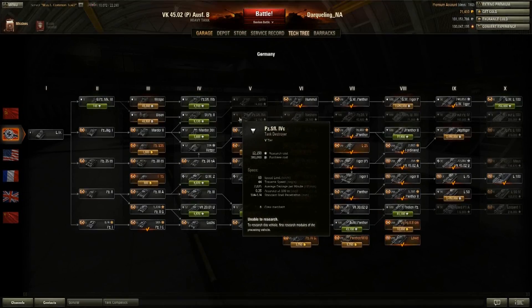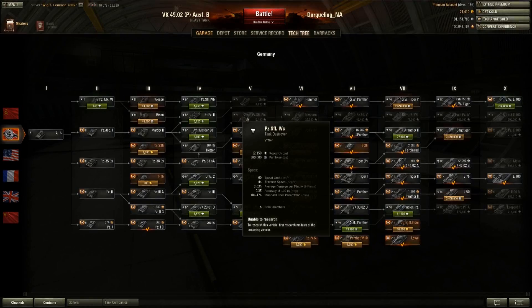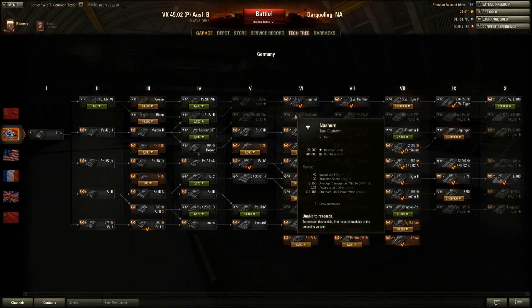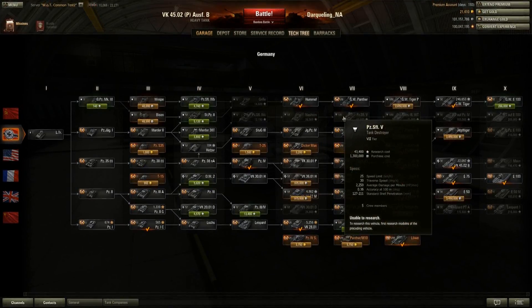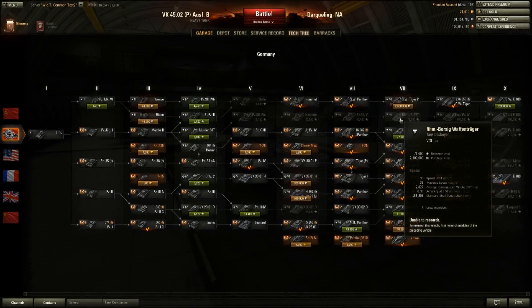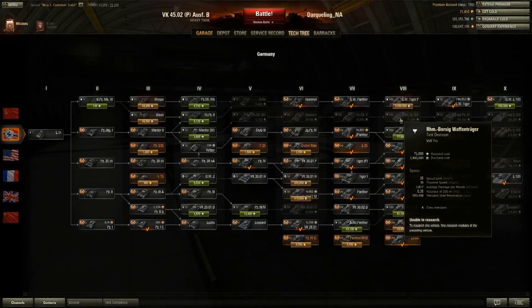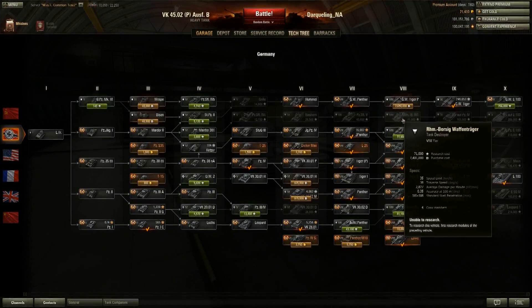You're going to start off with the Marder III, then move up to the tier 5 being a Panzer IV with a self-propelled gun, the Nashorn at tier 6, a Stug Emil at tier 7, tier 8 is going to feature the first of three Waffenträgers, the Waffenträger Panzer IV at tier 9, and then of course the WTE-100 at tier 10. There's also three new premium tanks — one for the Japanese, one for the Chinese, and one for the Soviets.